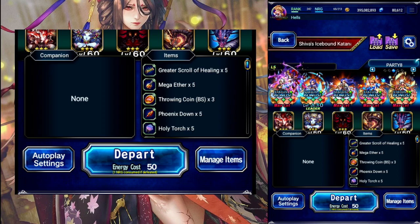Hello everyone, heading into Shiva's Icebound Katana Level 4, the hard version. Going to go for all missions with a fairly cheap team. Our missions are: no items, ice category only including companion, and 5 total turns.